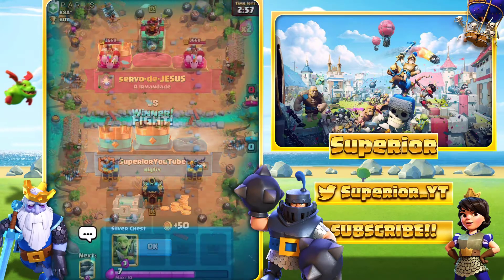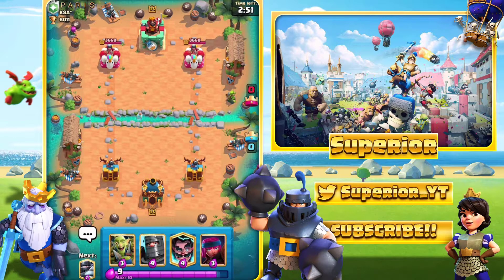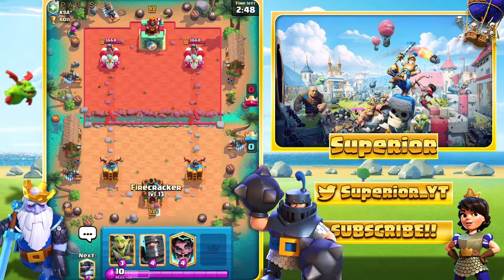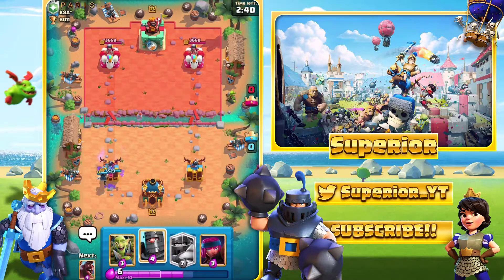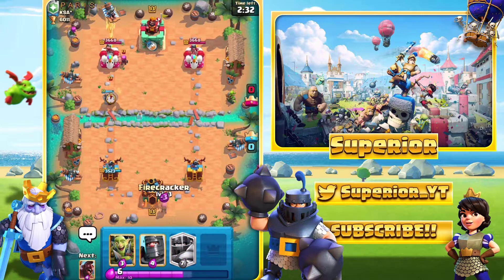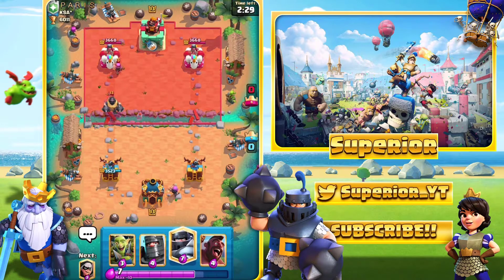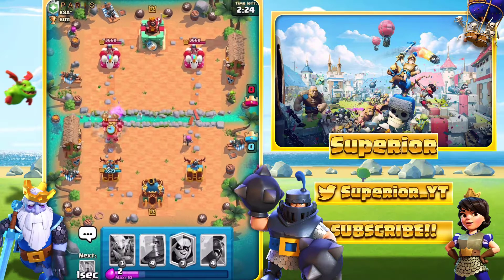Alright guys, here we go, game number three right now. Let's see if we can pick up another win — hopefully I can. At least if we get a 66% win rate it will still be quite decent, in my opinion. Let me know what you think down below. So we do see the Goblin Barrel — hopefully I can hit all three, which I did manage to do, and that was quite a decent play. So we do see the Firecracker from the opponent. I do want to try and activate the King Tower with it — I was going to try and get the Firecracker to activate the King Tower, then I decided against it because it's not really worth it. Fortunately for me, he didn't do it to mine either.